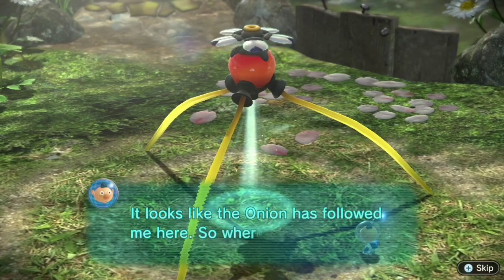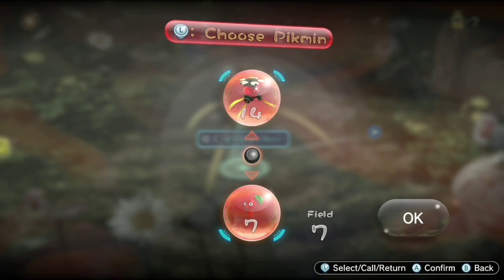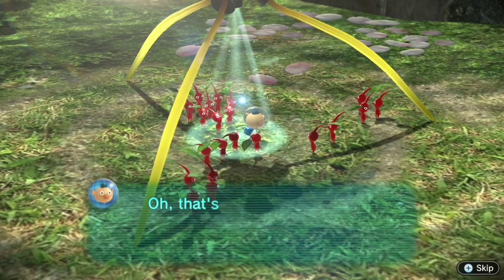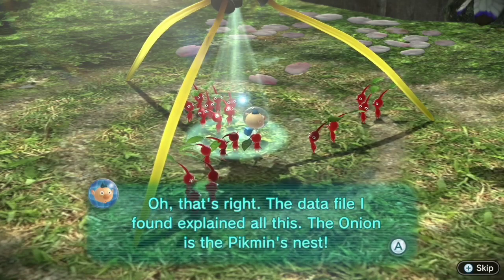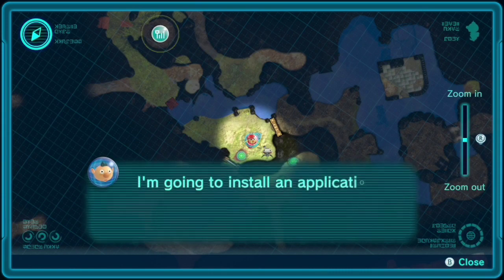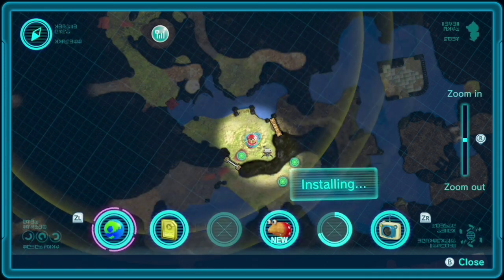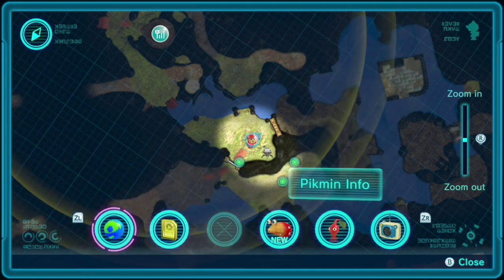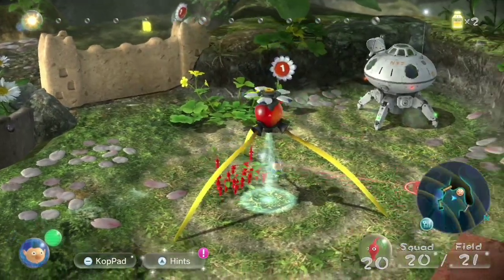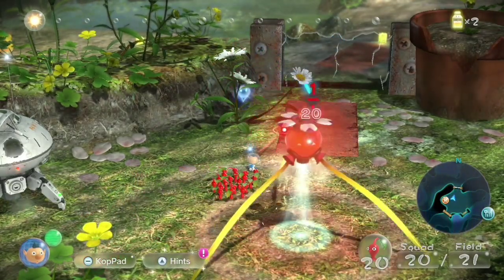Looks like the Onion has followed me here, so where are the Pikmin? They're all in the Onion. This is how you take your Pikmin out of your Onion — you just walk into the light. I'm going to install an application on the copad that lets me check the Pikmin status remotely. I guess they just come to you automatically. Let's build up our numbers a little bit.